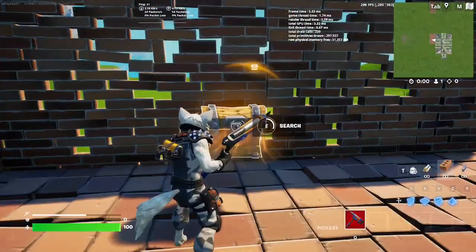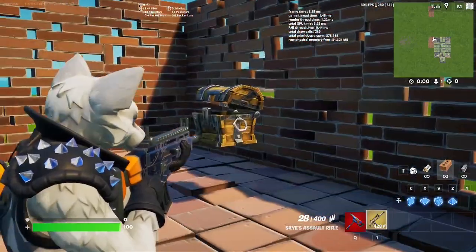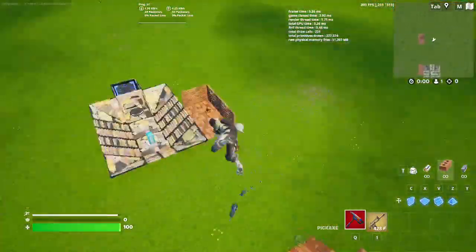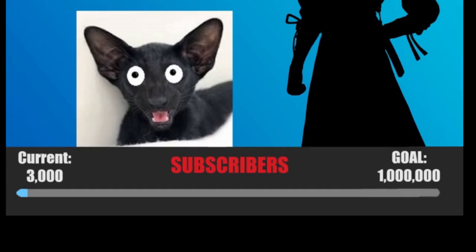I actually just made a new part for my map so I can test out the Gun Wrap — it looks a little better in different lighting, but there's the Gun Wrap. Here is our Glider. If you guys don't know, I have a goal of getting an Icon skin. You can turn my dream into a reality by liking and subscribing.